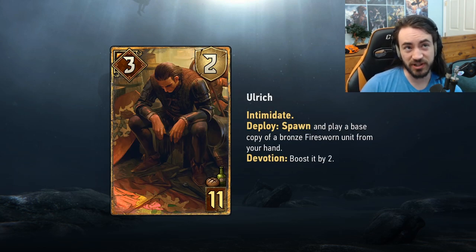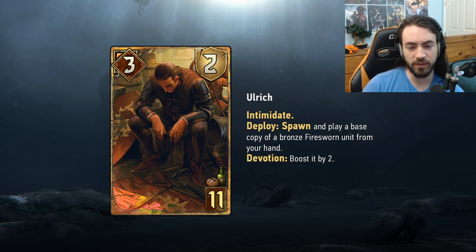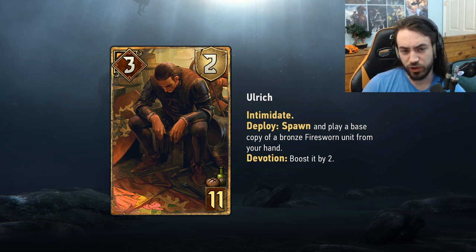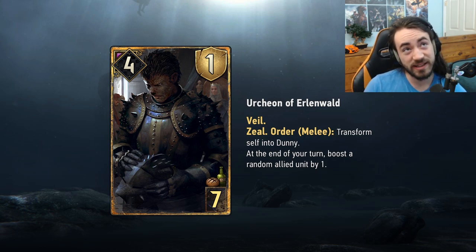Next card is Ulric — essentially like Syndicate Adalia or Ramen. Eleven provisions, three strength, Syndicate, two armor, Intimidate. Deploy: spawn and play a base copy of a bronze Fire Sworn unit from your hand. Devotion: boosted by two. Wide Fire Sworn got a ton of support this expansion — I think every single card with one exception pushes the swarm archetype for Syndicate. I'd be very surprised if this isn't an auto-include in swarm Syndicate. Will swarm Syndicate be good? I'd hope so — if 90% of cards push one archetype and it turns out to be bad, that would suck.